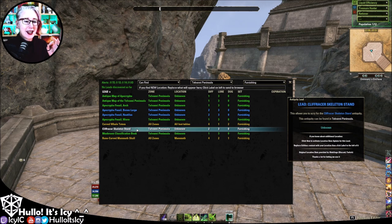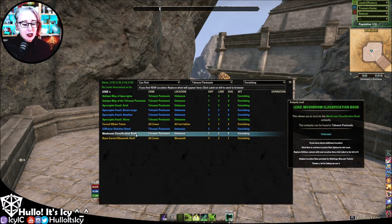Cliff Racer skeleton stand — I don't know what that is but it sounds fantastic and I would like to know more. And the mushroom classification book — I'm absolutely here for books.